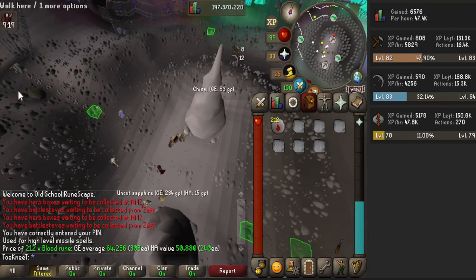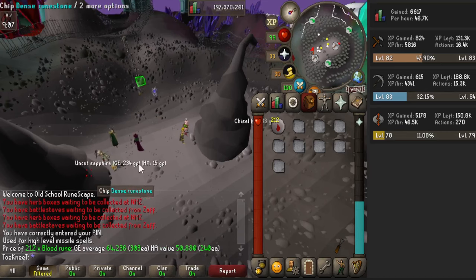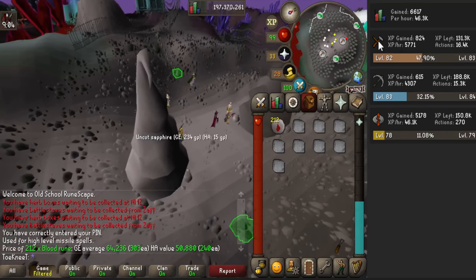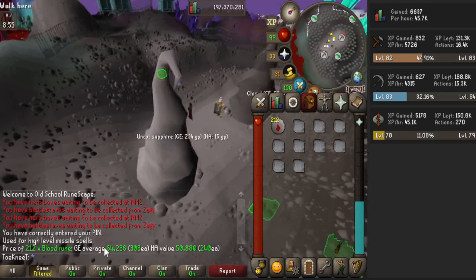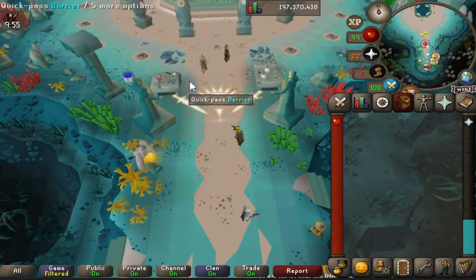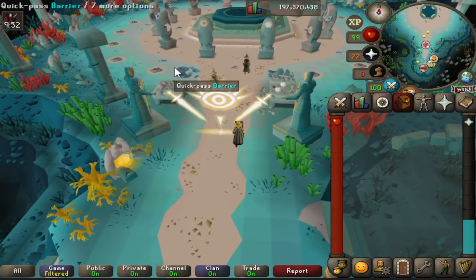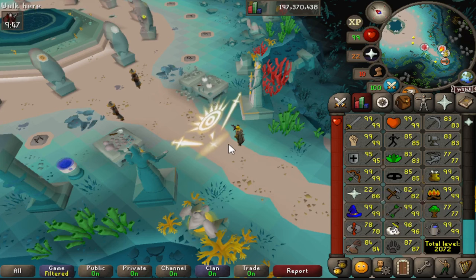Just head back down to the agility shortcut and chip away again — go to the altar, come back, chip away, go by the altar, then go to the blood altar. It's a bunch of back and forth, but it is pretty AFK. You'll get just under 10,000 XP in crafting and mining, and from those two trips, 212 blood runes is close to 65k in profit. If you want runecrafting that's a little less AFK, the Guardians of the Rift minigame is your next best option.